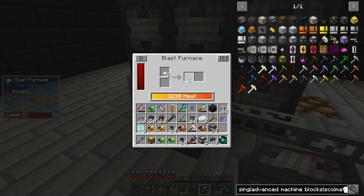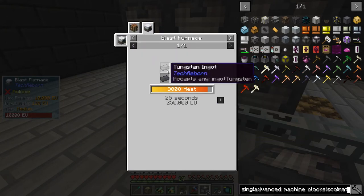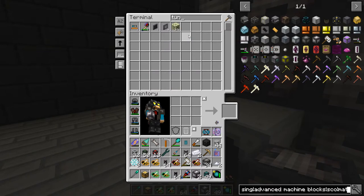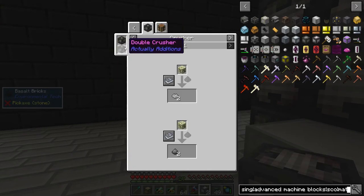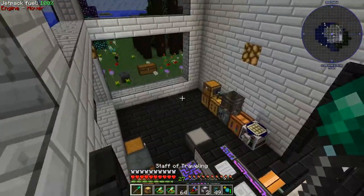It's 3,230 — is that going to be a problem? I don't know. Let's see if it works. Hot tungsten steel ingots is tungsten and steel — have I got tungsten though? I've got tungsten ore, quite a lot of it. How do I process you? Let's grab some of this. Usage on you — you need to go in an Actually Additions crusher, which is not bad to make. So let's quickly make one of those before we do anything else.